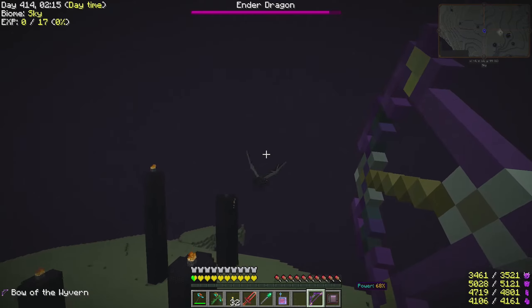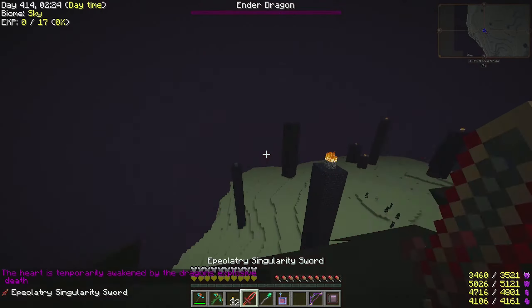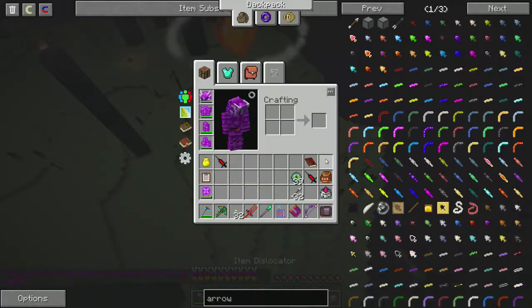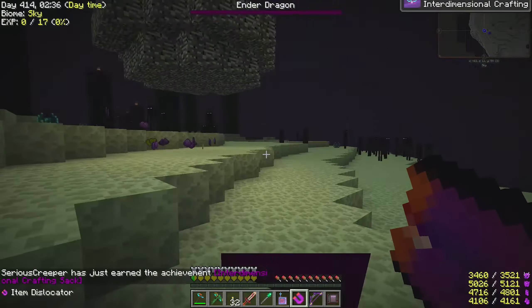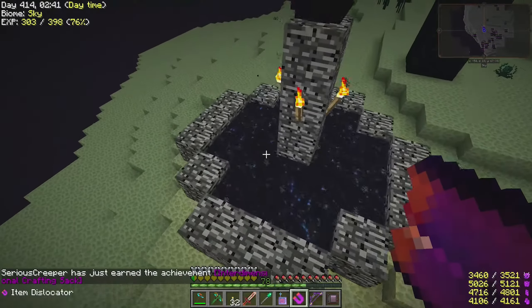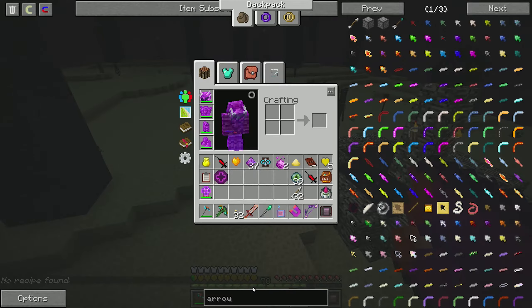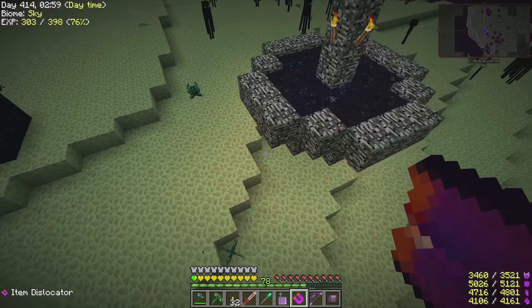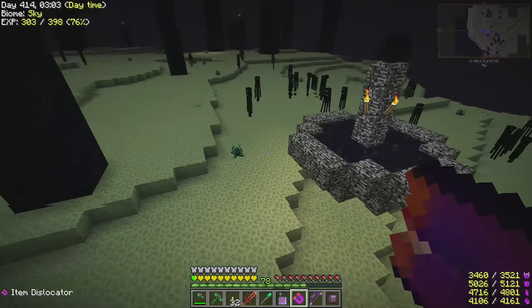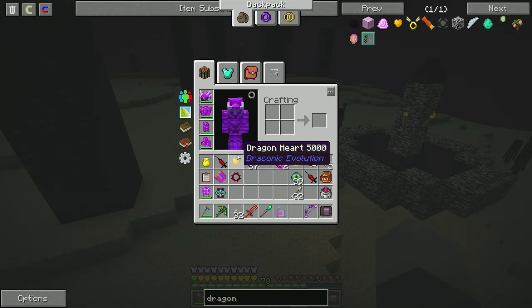Let's go finish this. We have this dragon heart - that's for Draconic Evolution. I get a bunch of draconium as well. And there's a dragon egg. No recipe found for it, but I want to look up if it's used for something - maybe energy or covers. What did we get? We got another infinity booster, an epic shader, the dragon heart. I'm using a texture pack so it might look different for you.